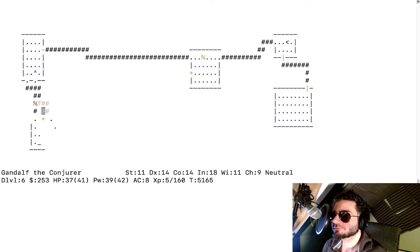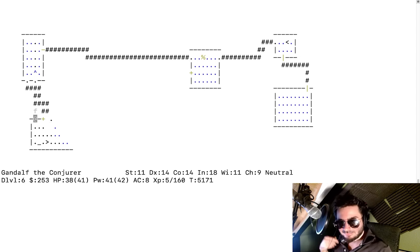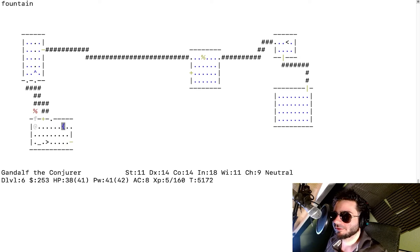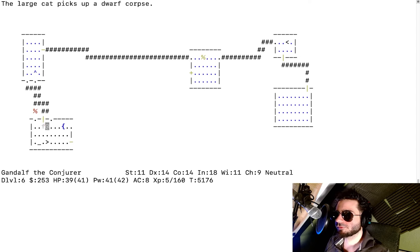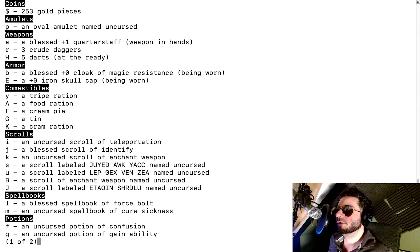Twins, maybe. Keep exploring. My hunger level is okay — I guess I ate the delicious acid blob. There's a room with a neutral altar! Our alignment is lawful. There's also a fountain and a staircase down — we just struck the motherlode. This is dungeon level six. We can sacrifice here, but we may want to do that when we have more food, since we won't eat corpses.